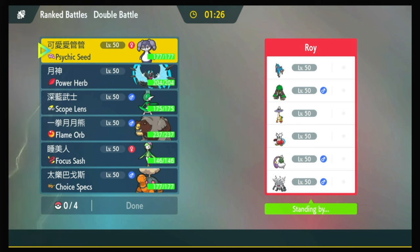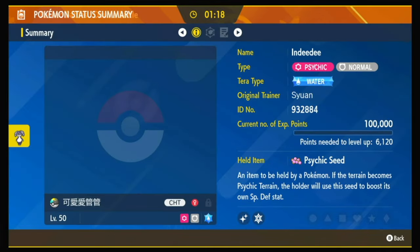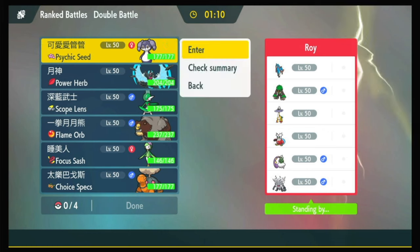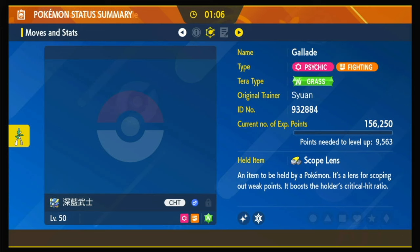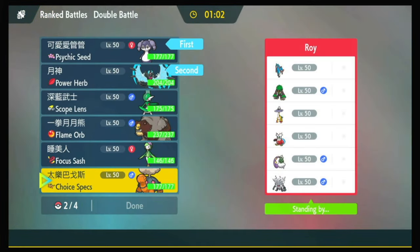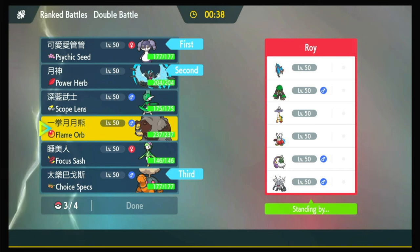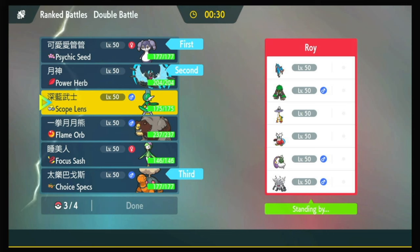A Zacian team! Annihilape scares me — it might be some sort of Final Gambit shenanigans. They have terrain control. That looks like min Speed on Annihilape. I do like just going Trick Room mode. Gallade doesn't have Trick Room, so it has to be Indeedee and Necrozma as the lead. They don't have weather control unless Tornadus, but Torkoal seems really good. Their only spread move seems to be Tornadus. Do I like Bear or Gallade better? I don't think I want Lilligant in this one.